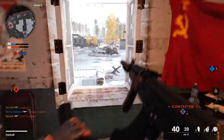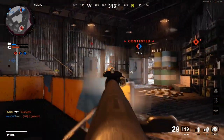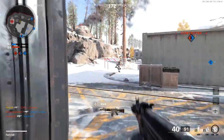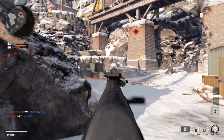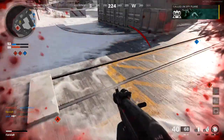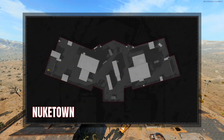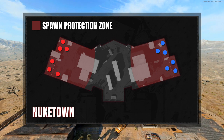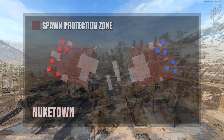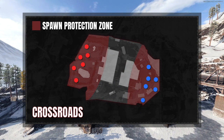Now that we understand the duration of protection, we can calculate an approximate spawn protection zone. A player sprinting with an assault rifle equipped will travel about 30 meters in five seconds, and since most enemies will immediately sprint back into action after a respawn, we can estimate the approximate dimensions of what we'll call the spawn protection zone. Using Nuketown as an example, we can easily see players which spawn in either of the primary spawn locations will have ample time to clear the spawn area and seek cover in the buildings during the five-second protection period. In fact, most of the 6v6 maps have buildings well within 30 meters of their primary spawns.